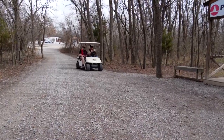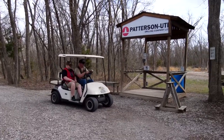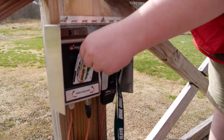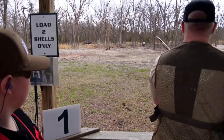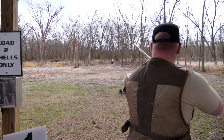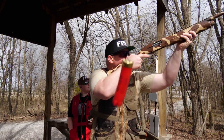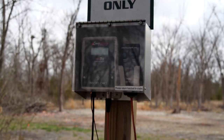Now, before you do anything, they will go over strict safety range rules. The procedure to get started when you arrive is actually simple and goes quickly. We give you what looks like a credit card — that's basically your key to the property. Everywhere that you can shoot, there's a box that you'll put the card in. That turns everything on and keeps track of all your activity, where you shoot, and how many you shoot at each station. Each station on the sporting clay course has two machines per station.